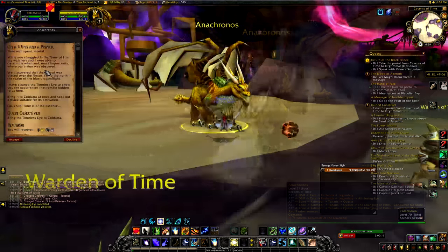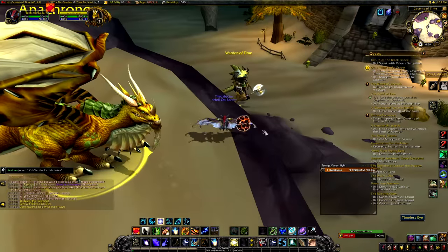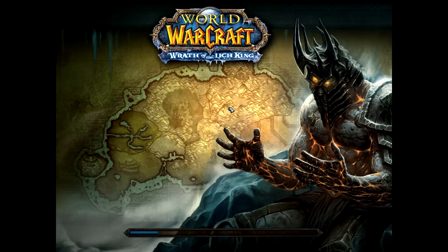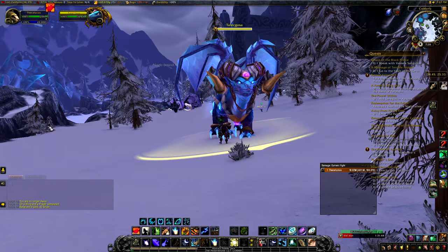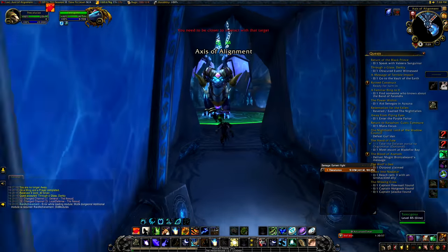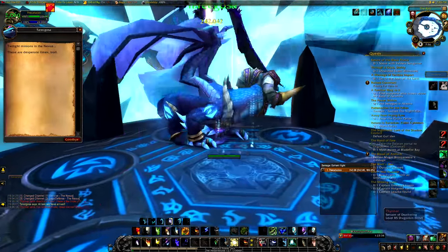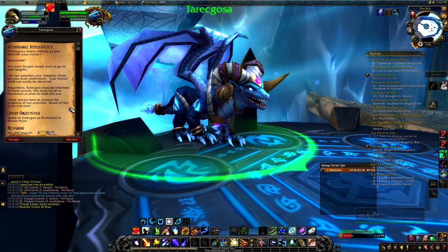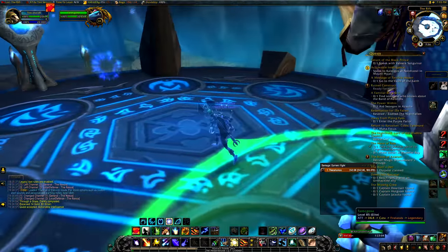Anachronos breathes on an orb and gives you the quest 'On a Wing and a Prayer.' Loot the orb and head to Coldarra in Borean Tundra, Northrend. A small cutscene will play and you'll meet Tarecgosa. She gives you the quest 'Through a Glass, Darkly,' which tells you to go into the Nexus. Go ahead and do that — you'll be in a solo scenario with Tarecgosa. Follow the scenario until you get to a dragon, defeat him, and you'll turn in your quest and get the quest 'Actionable Intelligence,' which wants you to go to Mount Hyjal to speak to Kalecgos.